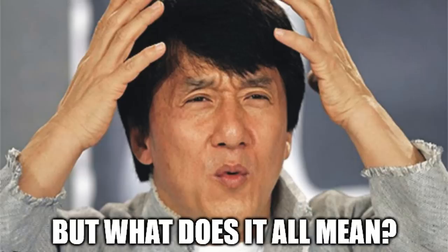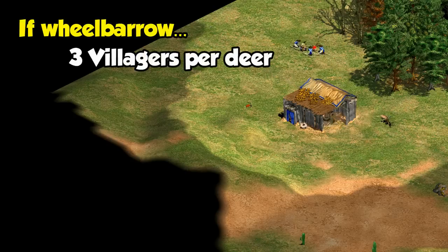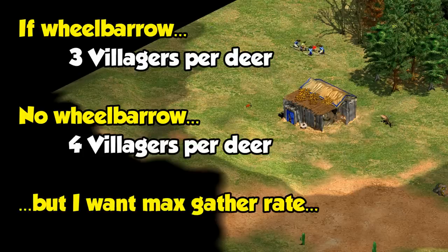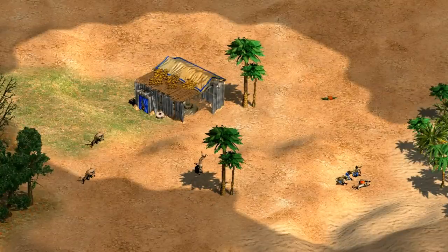The big takeaway from all of this is: unless you're one of those civilizations, if you have wheelbarrow, go with groups of three. If you don't have wheelbarrow, four is fine, unless you really don't care about wasting food and want to maximize efficiency — in which case, go with three, but don't forget to retask them after the first trip. That's all for this one though. Thanks for watching guys, and I'll see you next time.